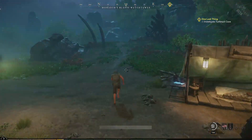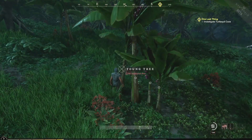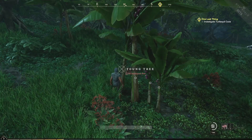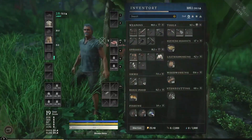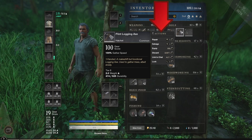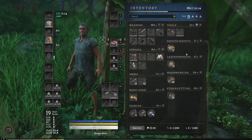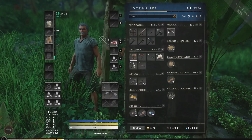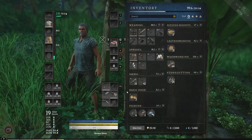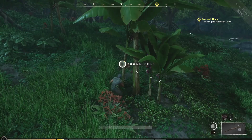Let me show you what that means. With an axe you cut down trees, but if you come up to a tree and see 'no equipped axe,' that's what I was talking about — if you don't put it active, you cannot use it. Go back into inventory, and you can either double-click to equip or drag it into the slot. I'll double-click and drag these over. Now if we go back to the tree, you can see I can interact with it and start chopping it down.